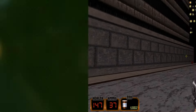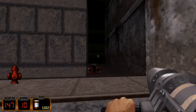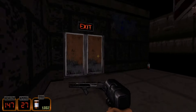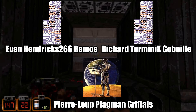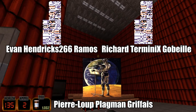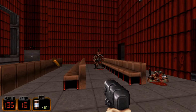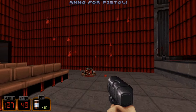If you're a big Duke Nukem 3D fan, you probably know EDuke32 — it's easily the most iconic source port available for the game. Released in December 2004, it was created by some employees of 3D Realms and Voidpoint: Richard 'Terminix' Coybale, Evan 'Hendrix266' Ramos, and Pierre-Loup 'Plagman' Grefais. The former went to work on Iron Fury and its expansion Aftershock, while the latter is now working on the software side of the Steam Deck.